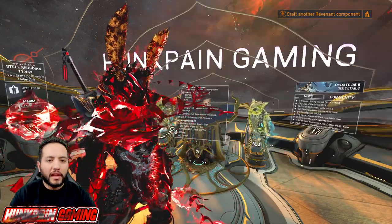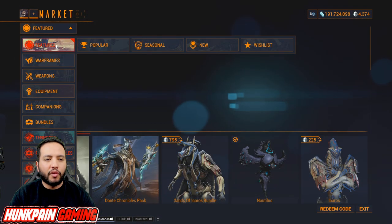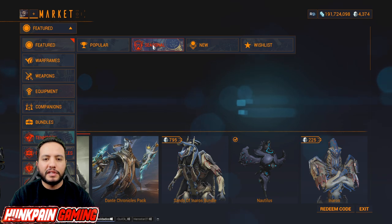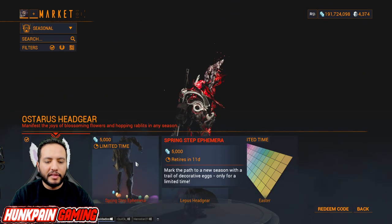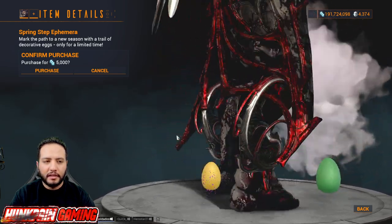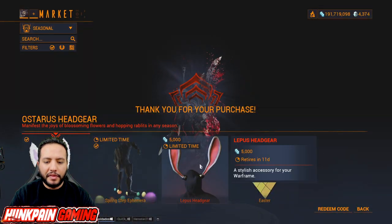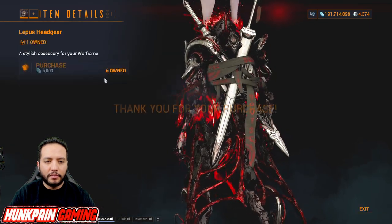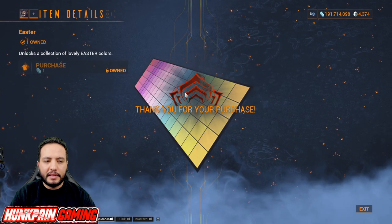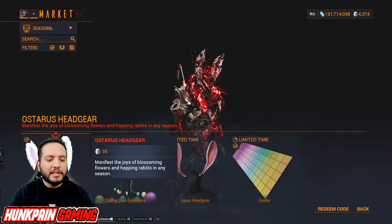Let me show you where to find the items. Go to the Market, then go to Featured — right here — and then go to Seasonal. There you go: you'll find the Spring Step ephemera, these are the Easter eggs. Happy early Easter, everyone! And here is the Leptos headgear, and this is the Easter palette.